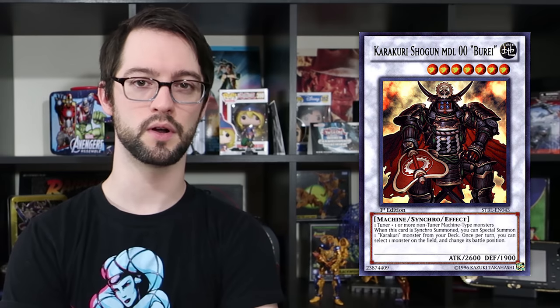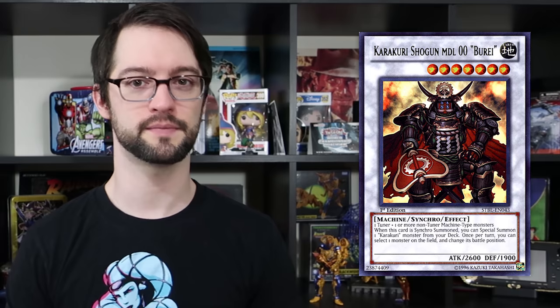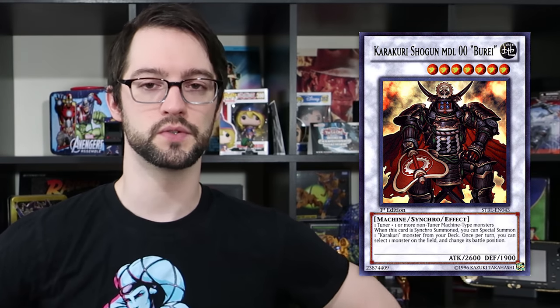What does this big synchro do? Level 7 Earth Machine Synchro Monster: when this card is Synchro Summoned, you can special summon one Karakuri monster from your deck to the field — special summoning from the deck is fantastic. There's a possibility it can miss timing because it's a 'when you can,' but this happens during the summon window so it's probably going through. Once per turn, you can target one monster and change its battle position. In a bubble that seems underwhelming, but this effect procs the other two Karakuri Synchros to generate even more advantage — it's a necessary ability for the Karakuri combo. A Synchro monster that summons another monster, perhaps a Tuner, has combo potential written all over it.